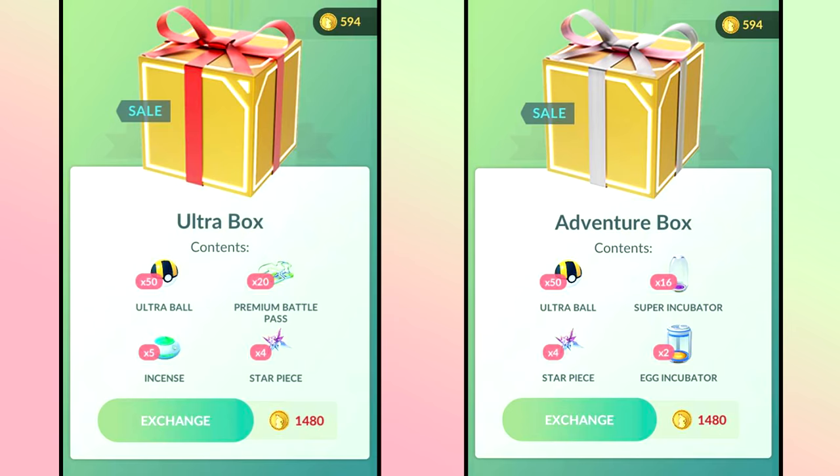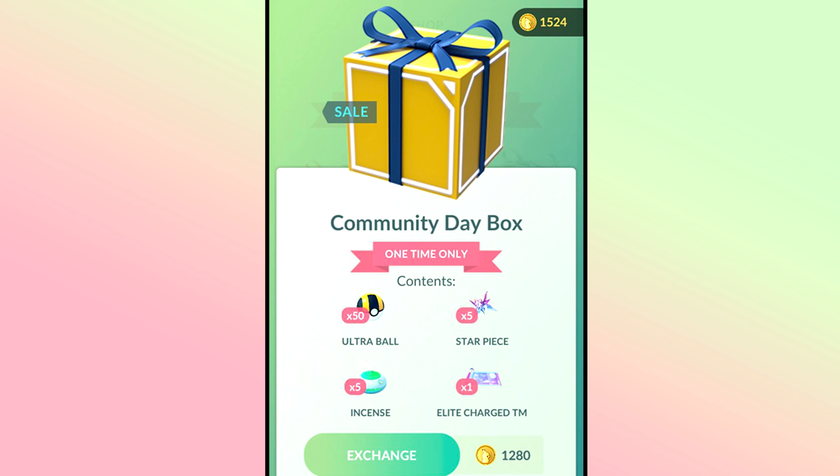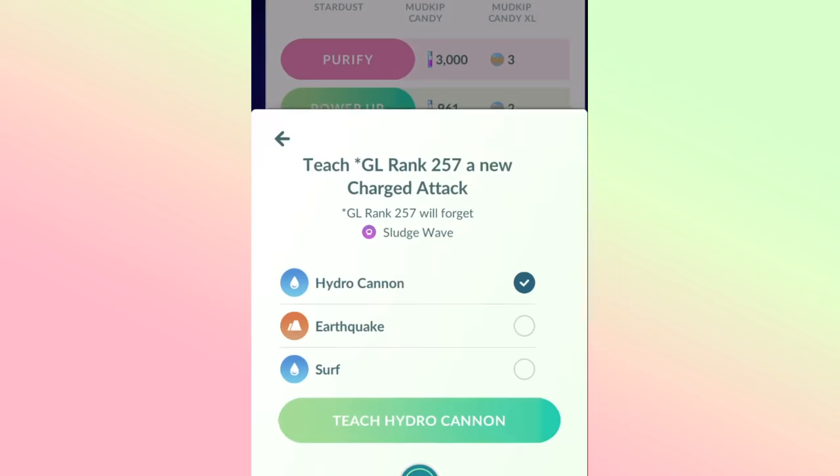I also want to mention Community Day boxes with Elite TMs — these are really worth it, costing about 1,280 PokéCoins. For example, Grass Knot is a legacy move on Gardevoir/Kirlia, so if you have an amazing PVP Pokémon without the legacy moveset, you'd need an Elite TM since a regular Charge TM can't roll legacy moves. You can also earn Elite TMs from PVP each season. I've used two Elite TMs on Community Day Pokémon — Swampert and Venusaur — don't feel bad doing that, they're top of the meta.